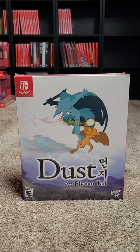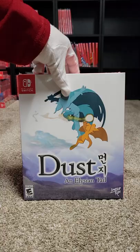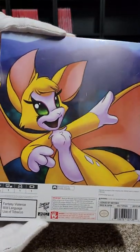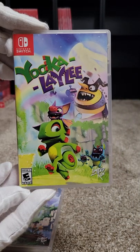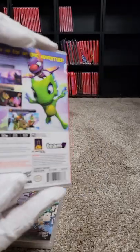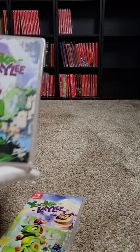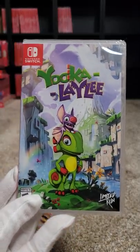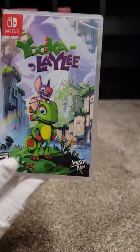Number twelve is Dust: An Elysian Tale — pretty fun action platformer. Number thirteen of the collection is Yooka-Laylee. We have two of these: one was a Best Buy cover art and the other was a Limited Run release through them — two different box arts on those ones.